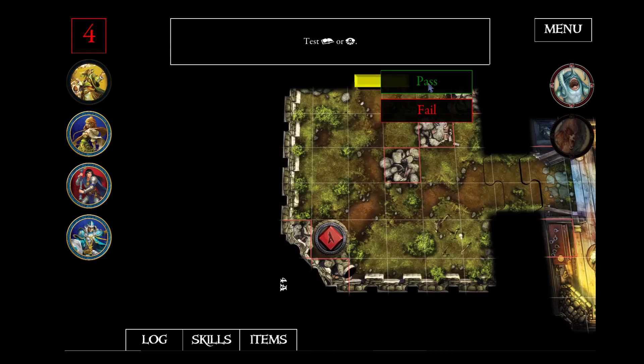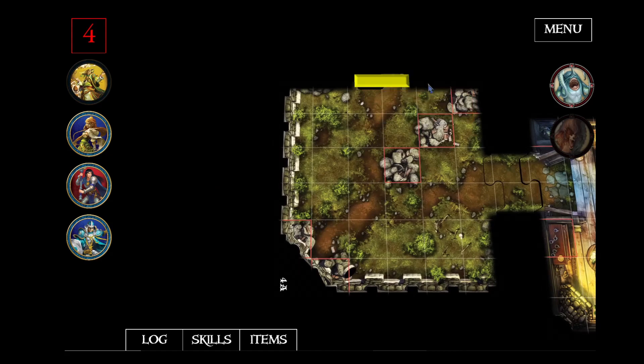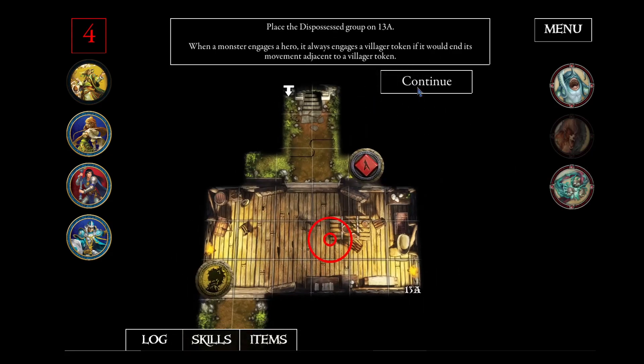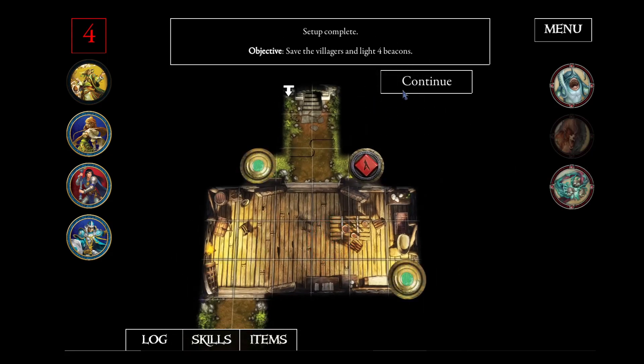Nearly all of the functionalities of the official apps can be found in Valkyrie. This allows you to create your own missions using all of the official tilesets, tokens, and monsters. You can even add sounds and music.